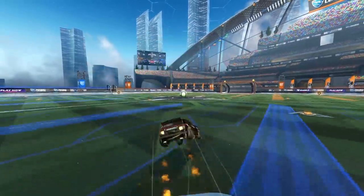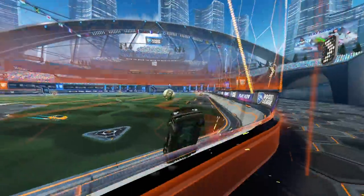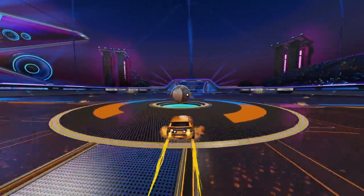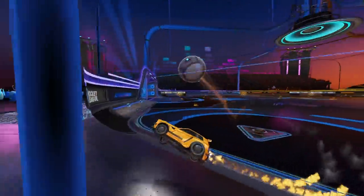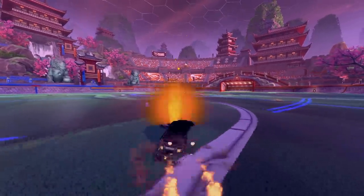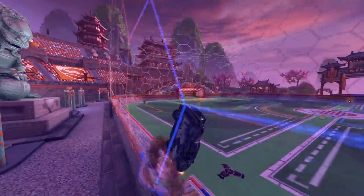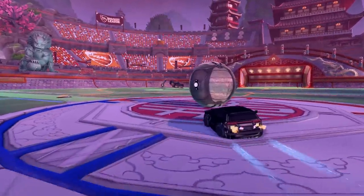Alright, so if you're GC, odds are you don't need too much advice, but here are some things I've learnt from my time in Grand Champ. Firstly, the speedflip. It's tough to learn but seriously useful. Winning kickoffs allows your teammates to push up field straight away with confidence. The speedflip is currently the fastest known way to get to the kickoff, and if you can pull it off, it will seriously help you. I learnt it a while ago and am now super confident winning the majority of kickoffs at my rank. I have a full in-depth tutorial on my channel, so go check that out.